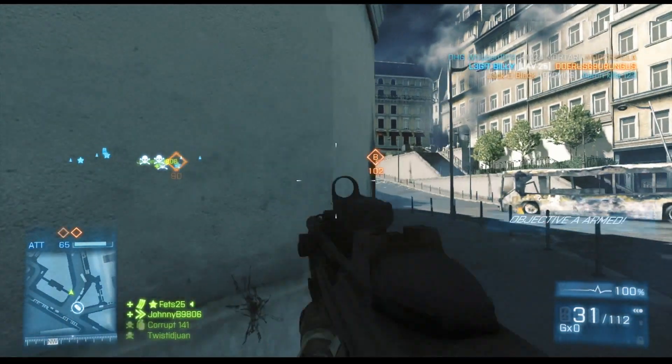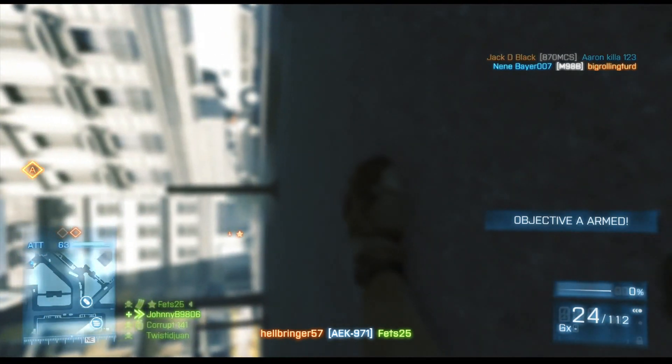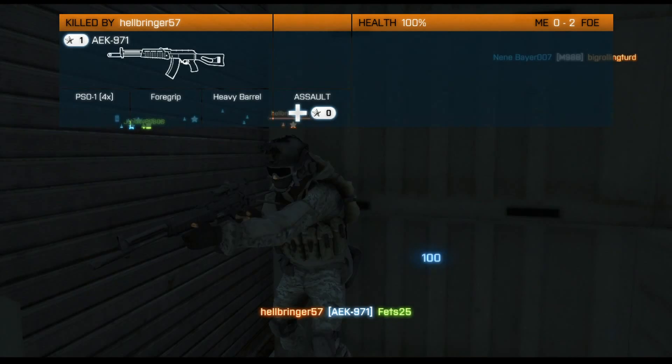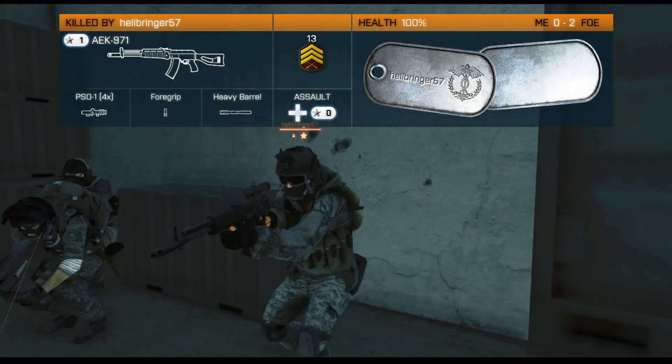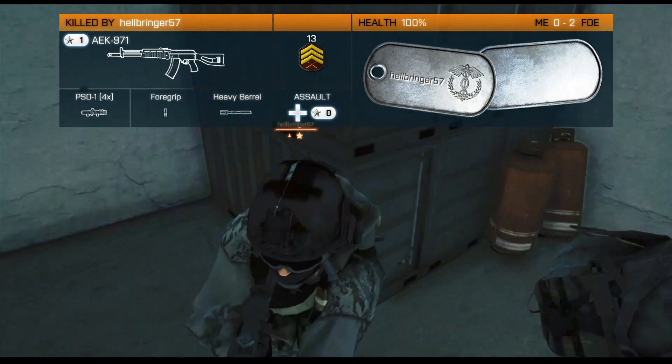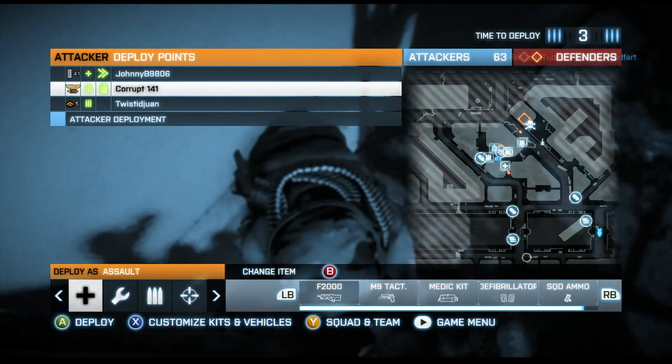The enemies are all falling back to their MCOM and I die from this little cave. I pull up the kill cam and count these guys: one, two, three, four guys over here. They've got an MCOM planted and they're all down there trying to spawn trap us. So this is a good example of where they went wrong.